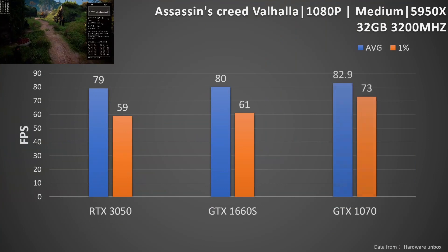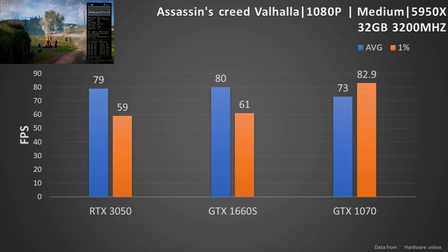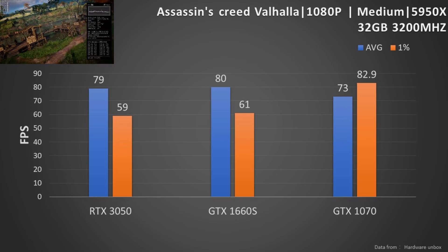On Assassin's Creed Valhalla at 1080p resolution with medium settings, the platform changes to the AMD Ryzen 5950X. The three cards have similar performance, but the GTX 1070 wins the battle by very few frames.